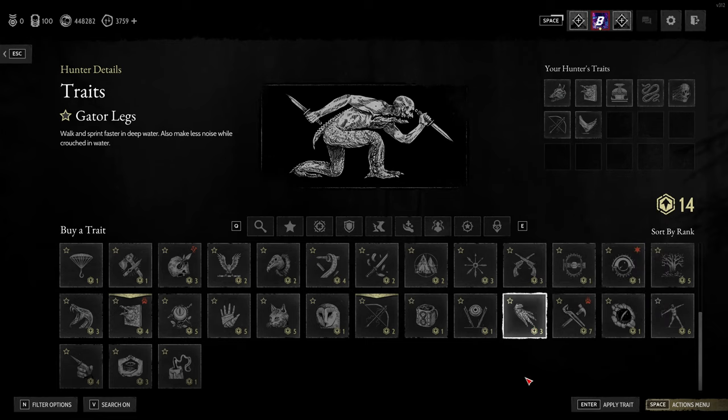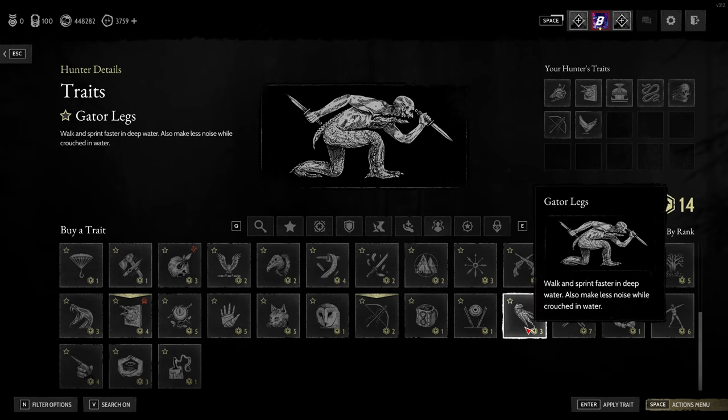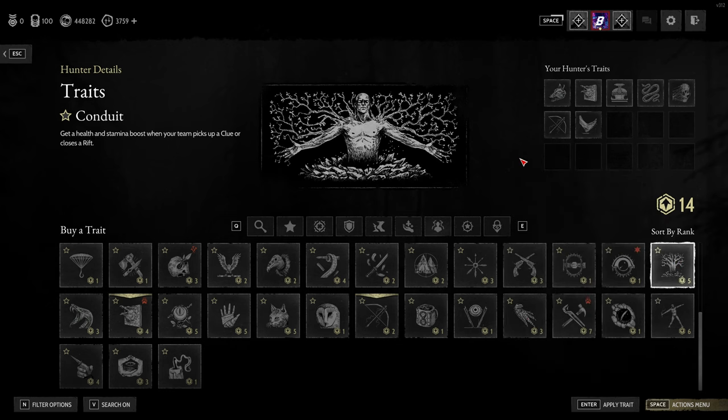Another one I really like is Gator Legs. Gator Legs allows you to walk and sprint faster in deep water, and also makes less noise while crouch walking in water. This is great for going along with Greyhound and getting across the map, it's good for chasing after people, it's good for running from people. On some of the maps with a lot of water it's a genuine blessing — though it is quite late in the unlock tree.